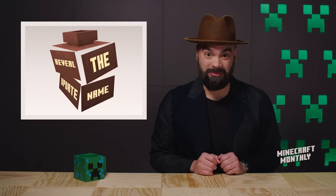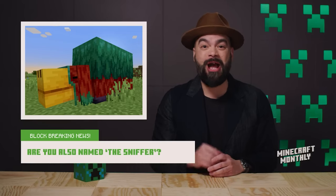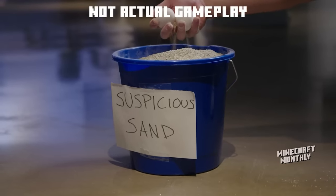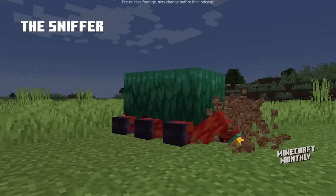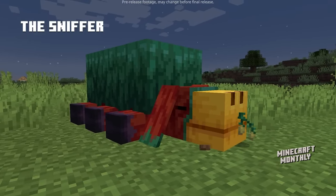Not just archaeology that's been released — this magnificent mole-like mob is the Sniffer, and it's now in the new Snapshot preview and beta. This mob used to be extinct but can be rediscovered by looking for eggs in another new Minecraft feature: Suspicious Sand. Unearth these eggs and they'll hatch into a Snifflet, which is the cutest name I've ever heard. The Snifflet will grow up to become a Sniffer who can then sniff up unique seeds that grow into majestic plants.